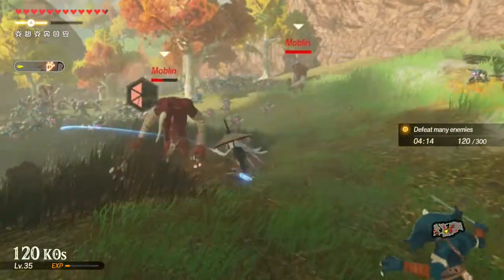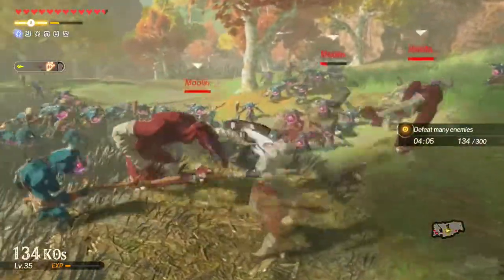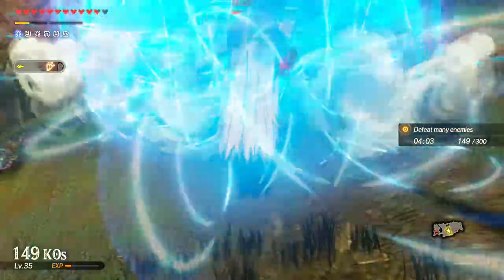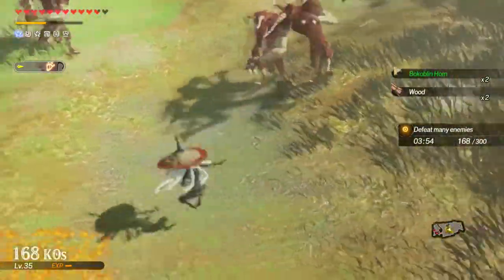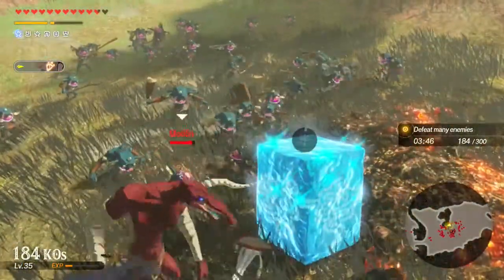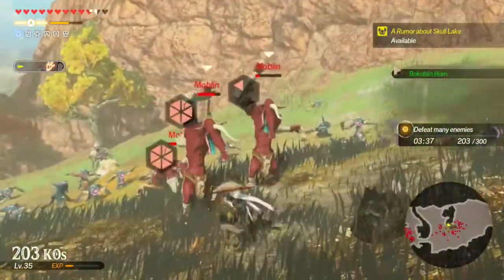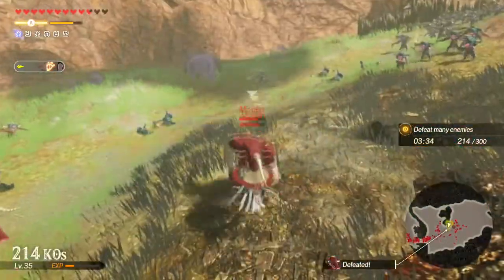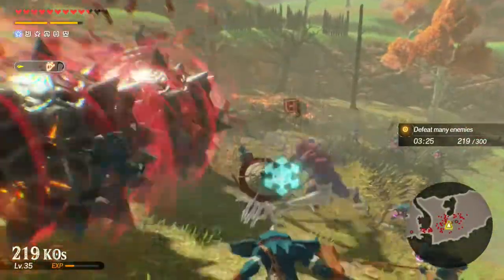Up to 120 enemies beaten. Become massive — that looks a lot better on him. Let's use this around the Moblins. Didn't get much KOs in the process, but at least I got a little stun on the Moblins. He didn't crash into the thing — that's so sad. We got five Goblin Horns, we got that thing finally unlocked. But we gotta finish this first.